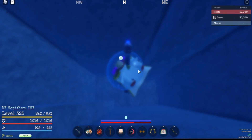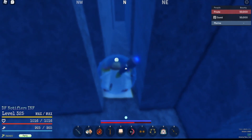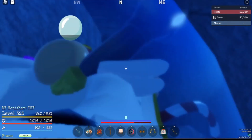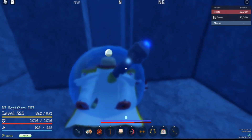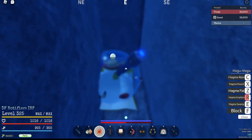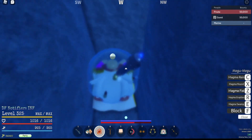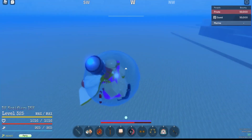We're descending now. From here when you reach the bottom, just go straight, take a left, go straight, take a right, take a left, go straight, take a right, take a right, go up, down, right, left, left. From here go straight — there's a shark, kill it quick — then take a right, take a left, right, left, left, left, take a right, up, down, left, straight, and you should be at Fishman Island.